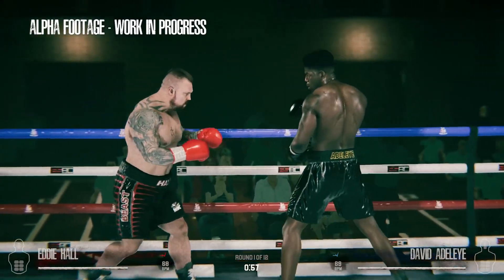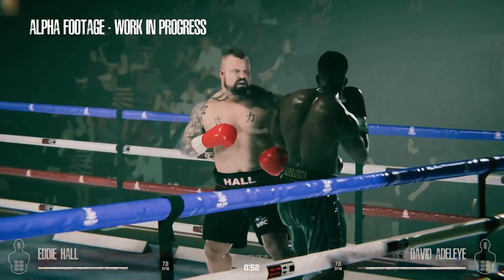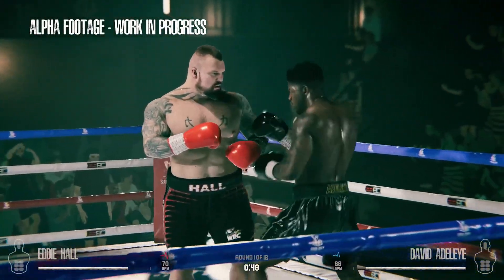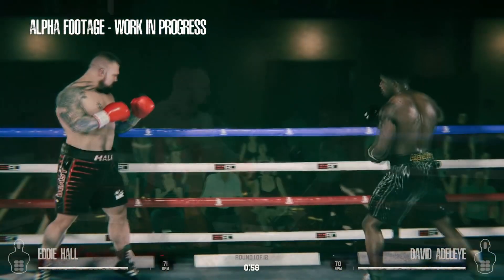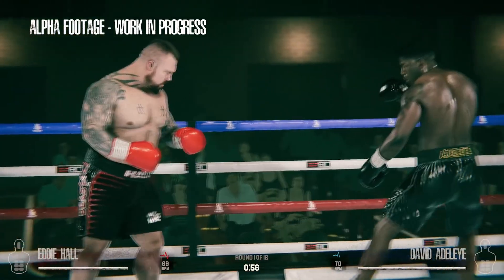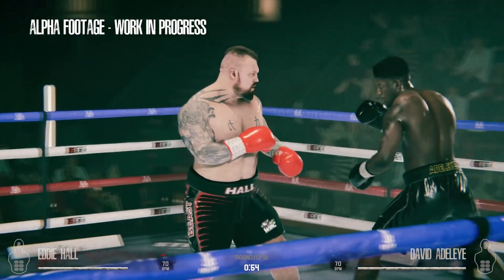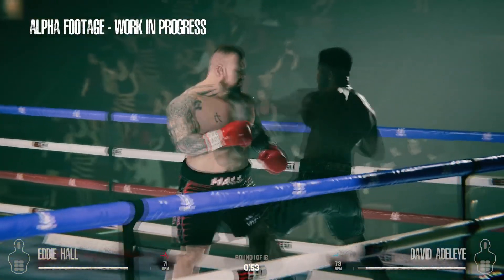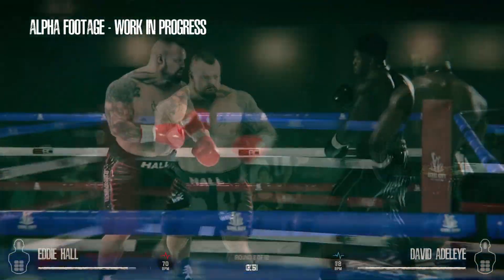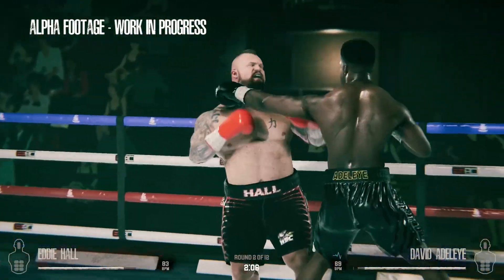So one of the standout features within ESPC is the movement system that we've developed. Here you can see David Adelaide getting himself out of danger by throwing a nicely timed check hook. That in itself is a new feature with regards to punch control, meaning you have complete freedom in terms of your fighting strategy — fighting off the front foot, back foot, and also pivoting yourself out of danger with check hooks, using the pressure of your opponent to your advantage.